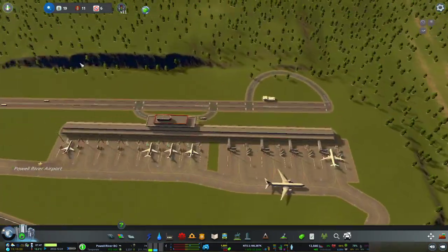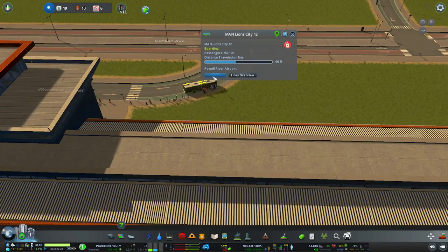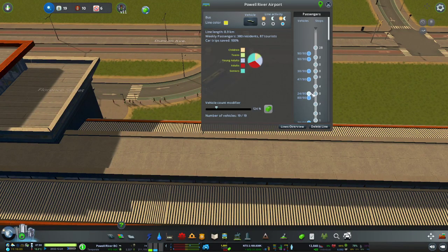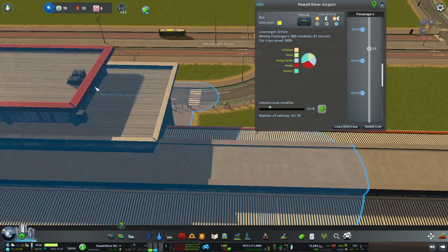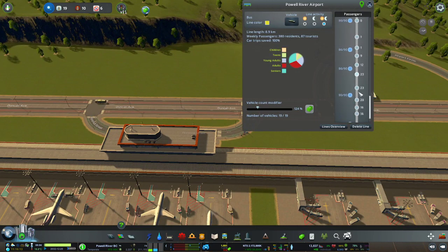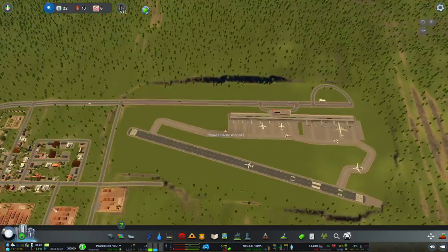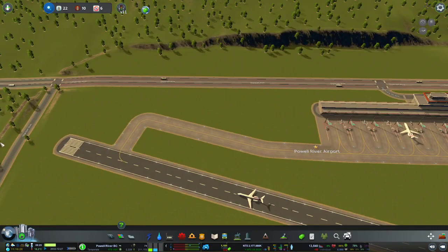Lots of people here at the airport — 12 people again. 50 people waiting at the airport right now, with another bus right there. 380 people, 86 tourists, and 100% car trips saved — pretty good! Taxis — we've got one taxi in use.